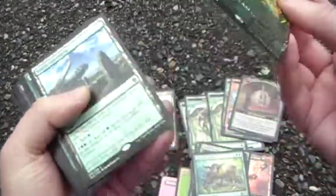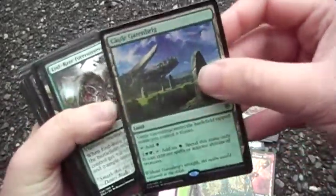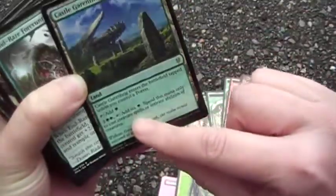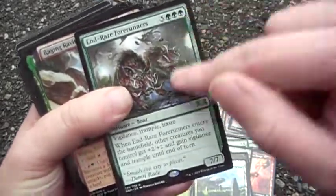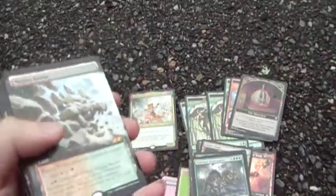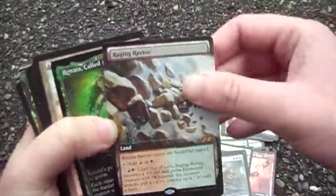Tree of Tales is an artifact land — I think it just looks neat so I added it. Castle Garenbrig just makes a lot of mana. I like Finale of Devastation because it can end the game and it's cheaper than Craterhoof. I had that one on hand. Animated lands are always good.